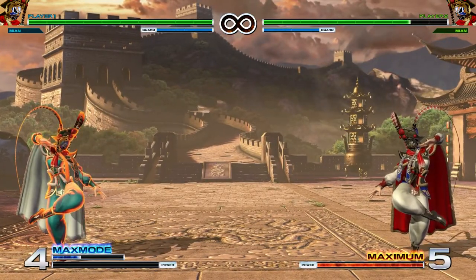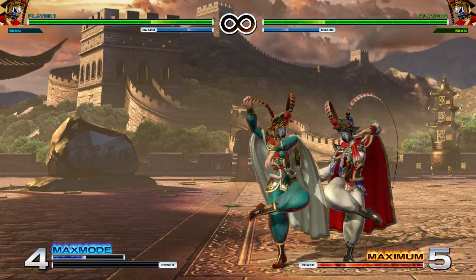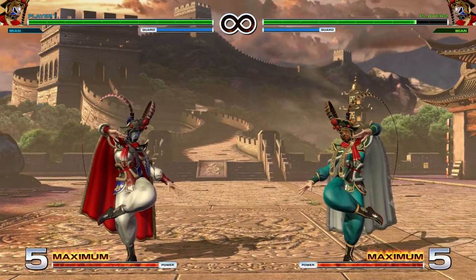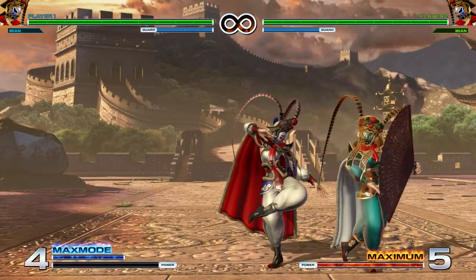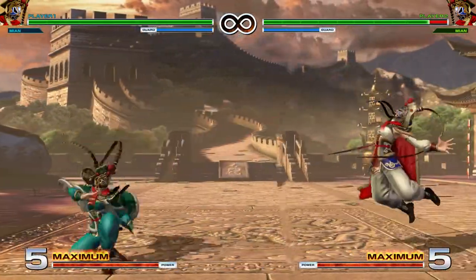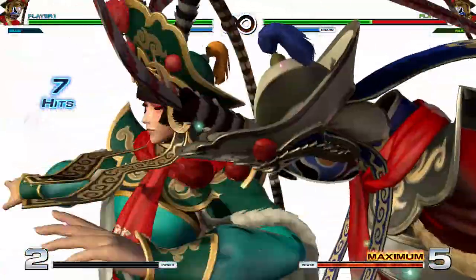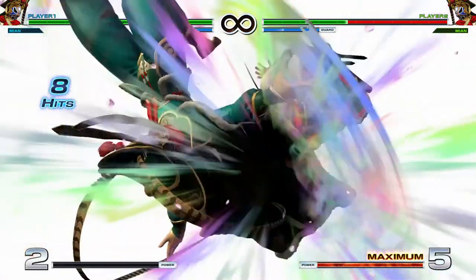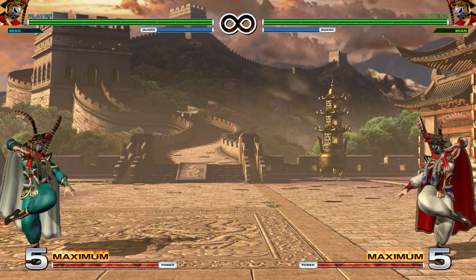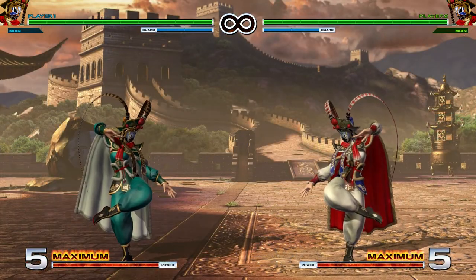At low level the EX version isn't too useful since even heavy buttons won't always make it combo. But if you do land it you get a lot of the same options as the regular version. And if you have the bars and want to do a ton of damage, there's a really easy climax combo there since her climax pretty much goes full screen. There's nothing tricky about these special moves — they're all mids so they block both crouching or standing.